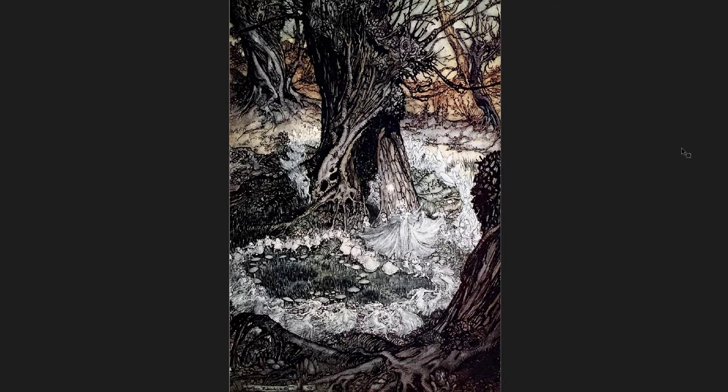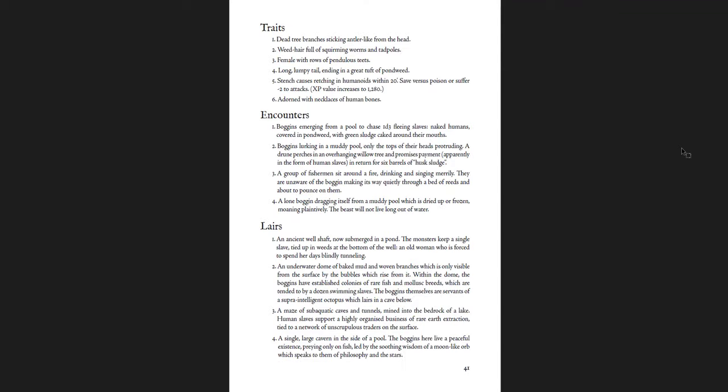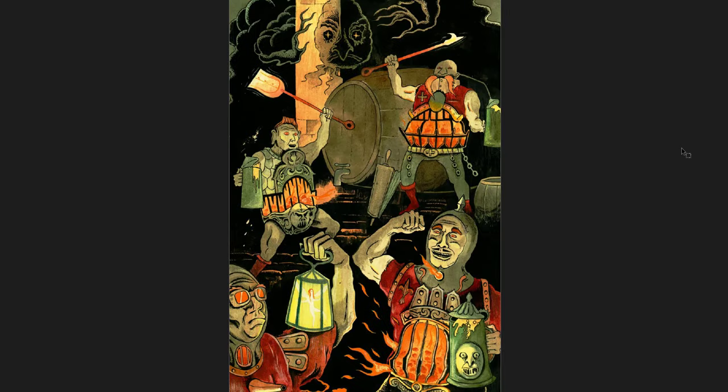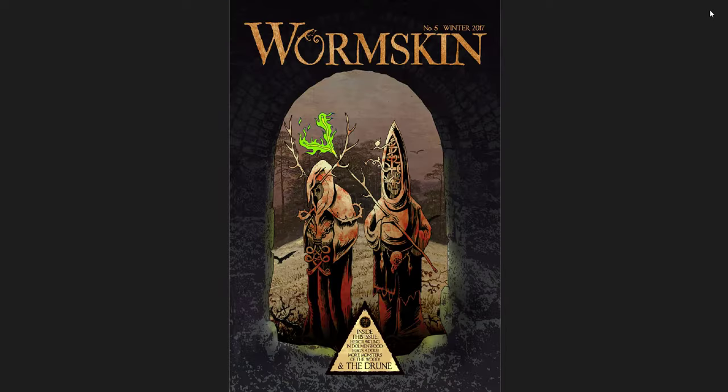Great piece of — I think Arthur Rackham art there. Monsters of the Wood include the Boggan, the Brambling, the Druun themselves, and the Flambraggard — weird dudes, sort of golem-like things. Then the back of the book has the hexes detailed here. So that's number five — a little bit shorter, but still quite interesting. All of these are very interesting.